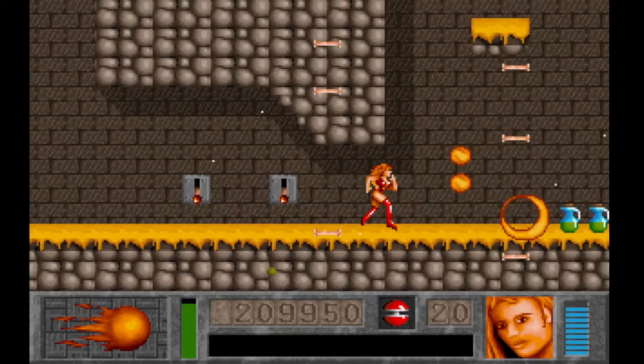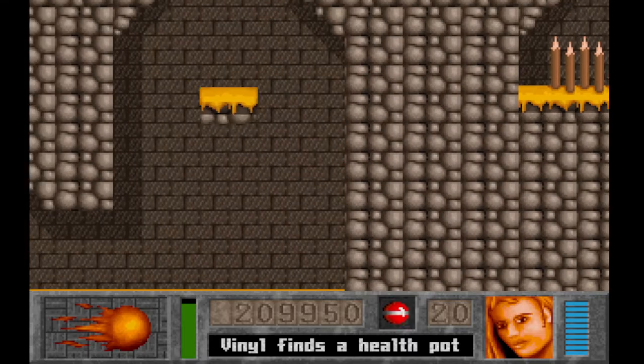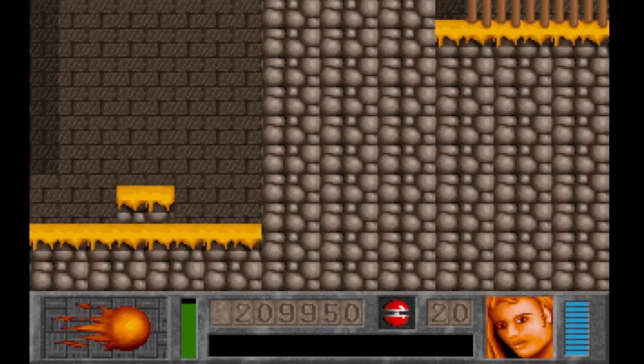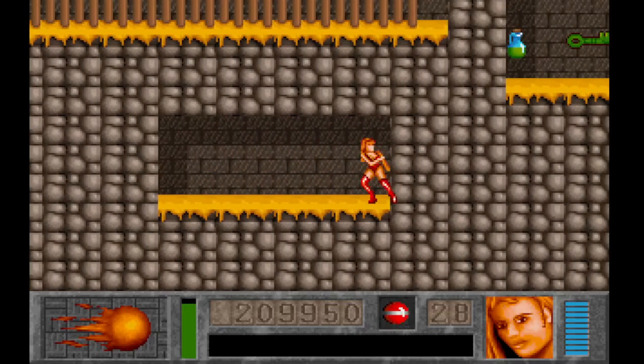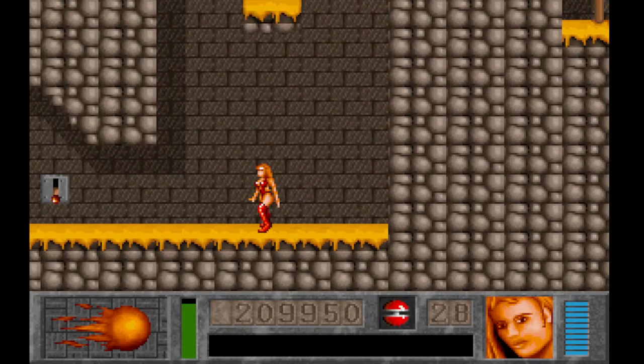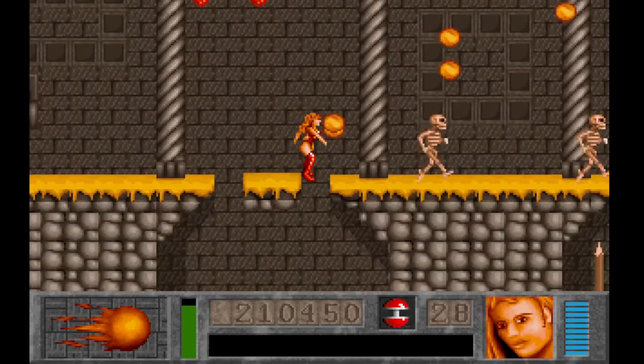I need to drop down here because I know there are two switches down here to play. The first time I actually played this earlier today during the practice, I didn't find them. How are you supposed to know that secret passage is there? You're not — you just have to try. That is actually something they kind of did in the game too — there's a lot of secrets that you just have to play.